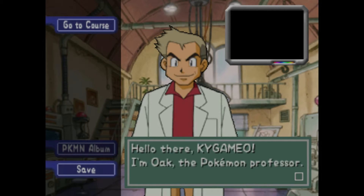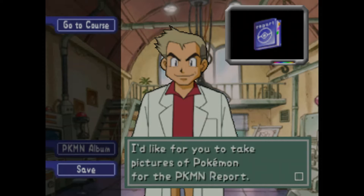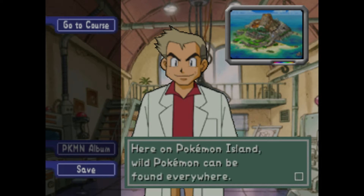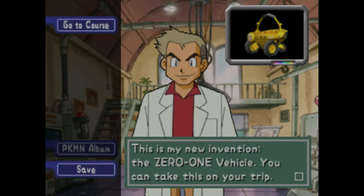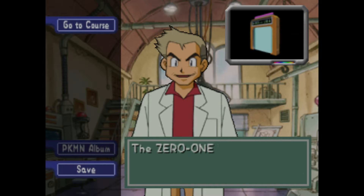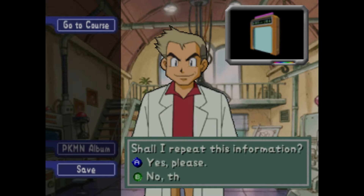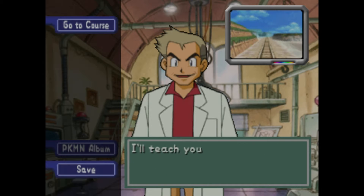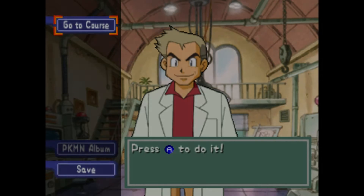Hello there, I'm Oak, the Pokemon Professor. The reason I invited you here is the Pokemon Report — I'd like for you to take pictures of Pokemon. Here on Pokemon Island, wild Pokemon can be found everywhere. This is my new invention, the Zero-One Vehicle. The Zero-One Vehicle constantly moves towards the Gold Gate. So you want to press no, thank you. I'll teach you how to take pictures in the first course. I'm counting on you, Kiwai Gameyo.